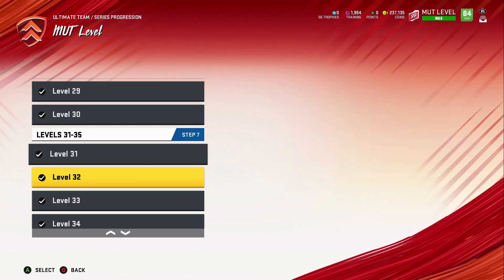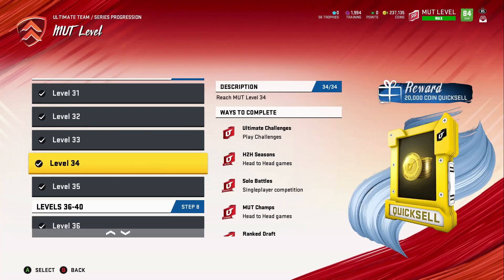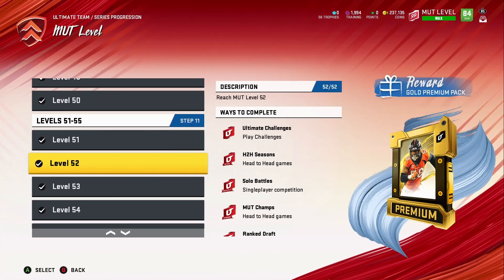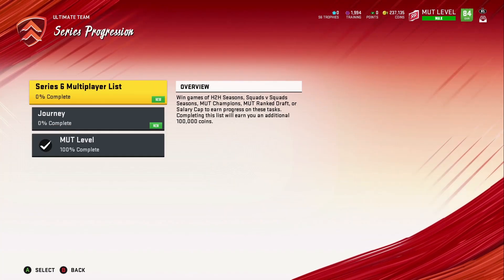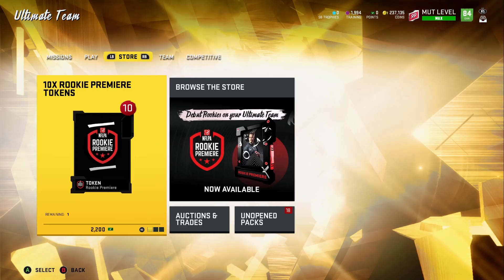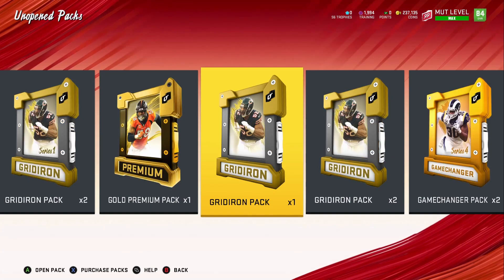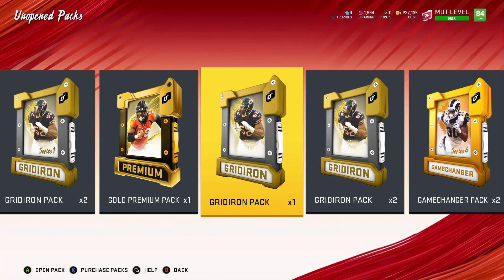After level 30 you get gold packs, then a level master reward, then a coin quick sell which is 20k. The further you go, you get 25k, 35k, 40k, 45k quick sells. I also got premium packs and a 30k quick sell. I leveled up from 30 all the way to 99 within a few days, getting all these packs. If you've already grinded your levels, just open another account — you can have five accounts on your console for EA Madden Ultimate Team.